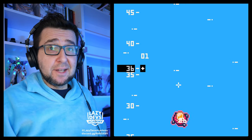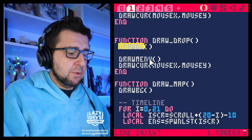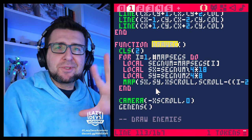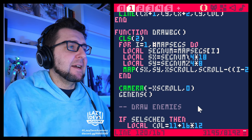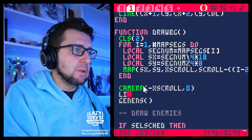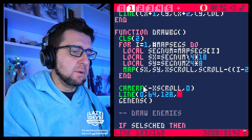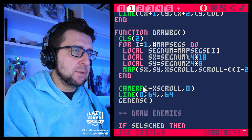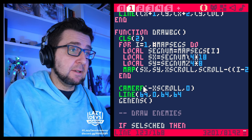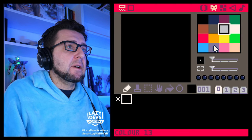Let's do something simpler than what I described — let's start by just drawing the center line as a little exercise. In the draw_bg function, let's draw a line from (0, 64) to (128, 64). Actually that's wrong — let me correct those coordinates. And I'm going to use color number 13 for that.